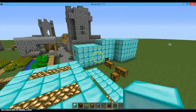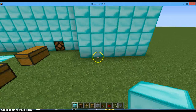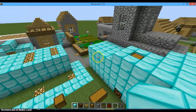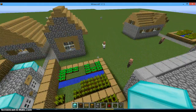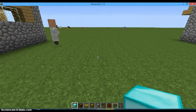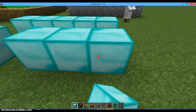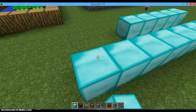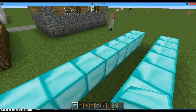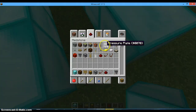Let me find a good area to build. Let's just build it here. You can do it wherever you want — I'm going to build it here. I'm going to make it very long. Now, you guys also need a pressure plate.